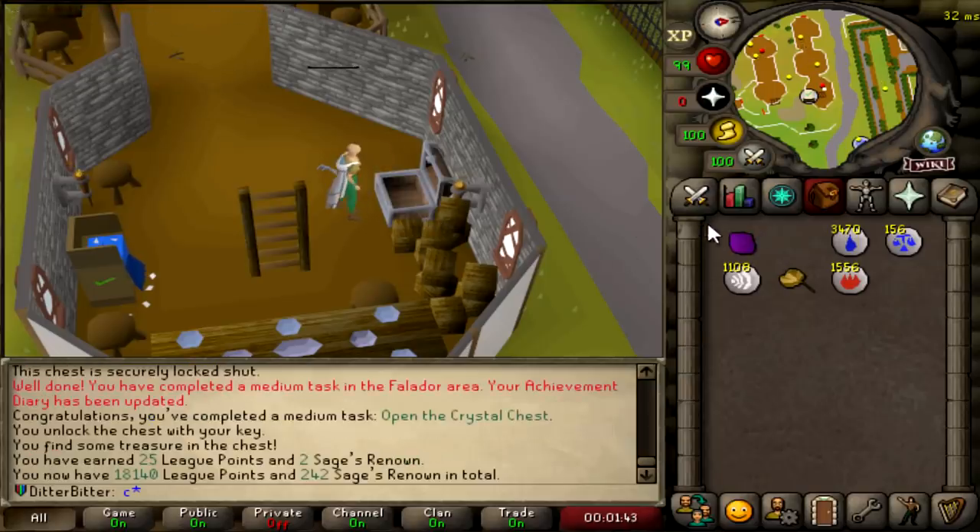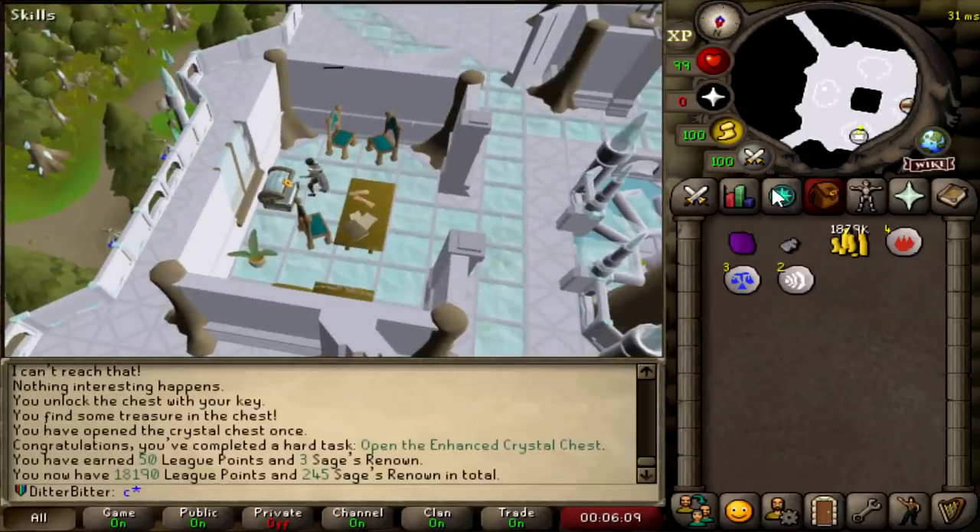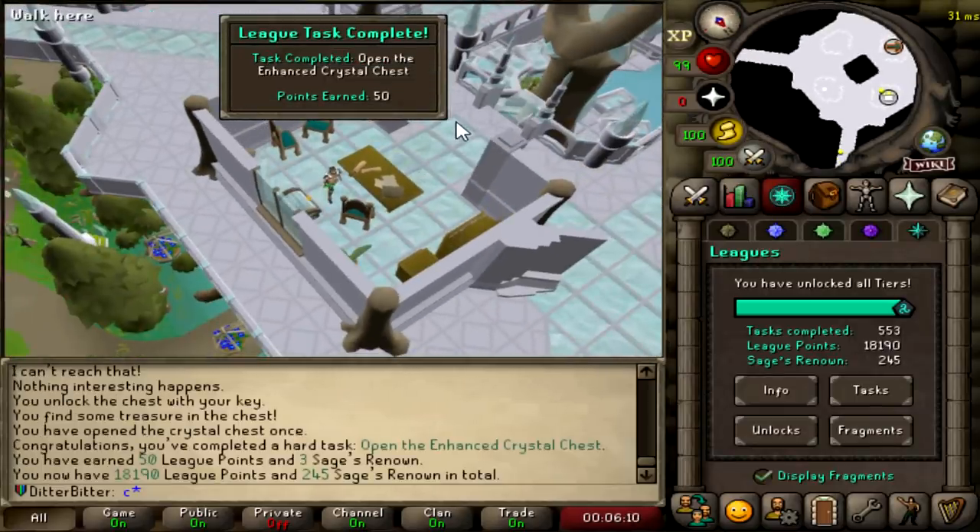Still haven't opened a Crystal Chest yet, so let's do that now. That's 25 points. And now opening an Enhanced Crystal Chest for another 50 League Points — 18,190.